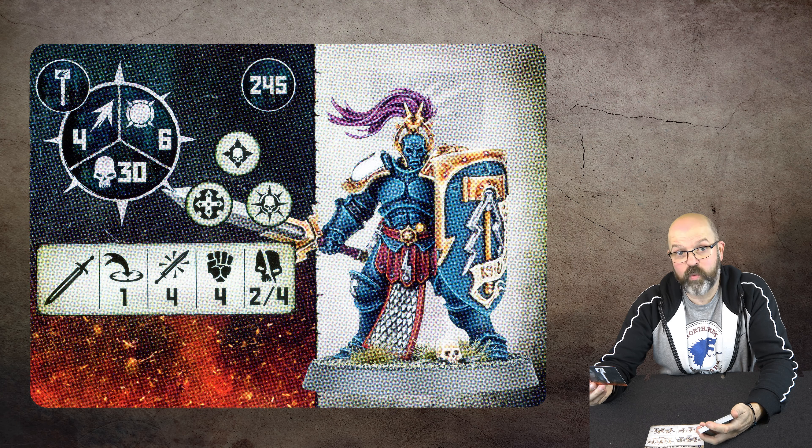Many of the shield-bearers have Shield Bash on a double — until the end of this fighter's activation, the next time this fighter finishes a move action within one inch of an enemy fighter, roll a dice. On a three-four, allocate one damage point. On a five-six, allocate damage equal to the ability's value. For a double and rolling fives and sixes, that's quite impressive.